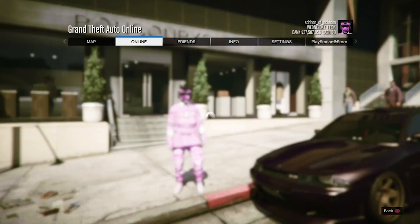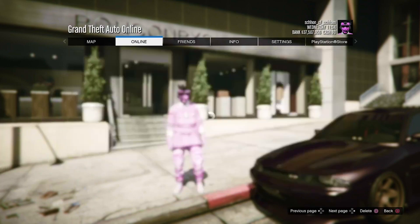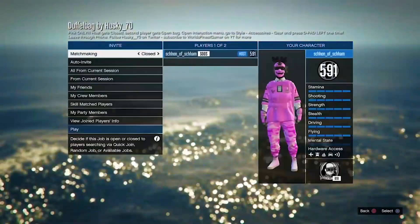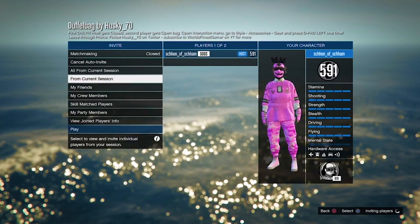Next up, I'm going to be showing you guys how to get any duffel bag in the game. What you guys want to do is bookmark all of the jobs that you want to get the duffel bag from. Once you guys have bookmarked the jobs, pause the game, go to Online, Jobs, Play Jobs, Bookmarked, Last Man Standing, and scroll through until you find the job called "Duffel Bag" by husky_70, then simply start it up.